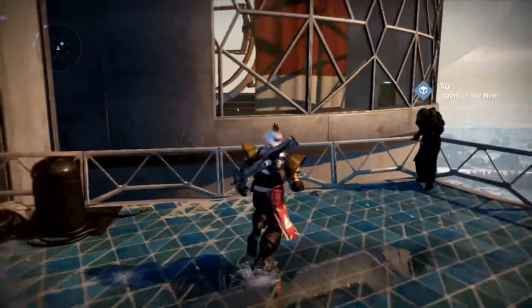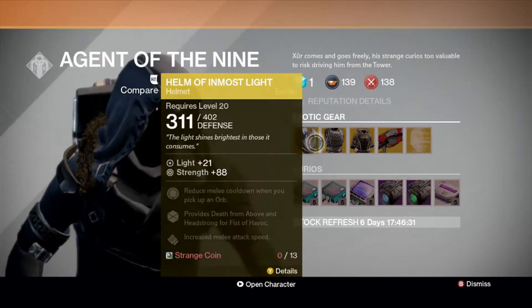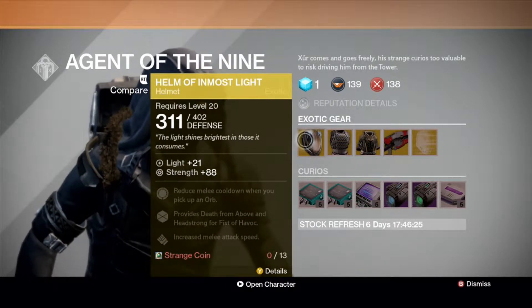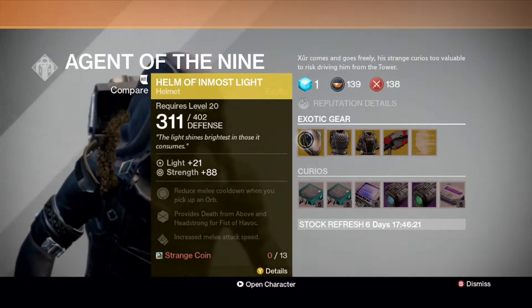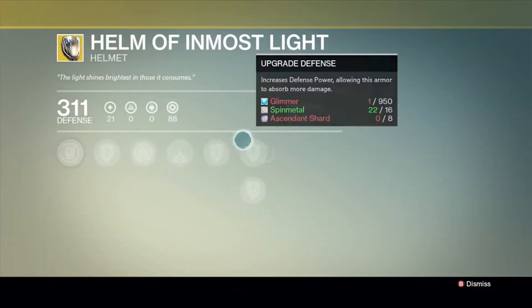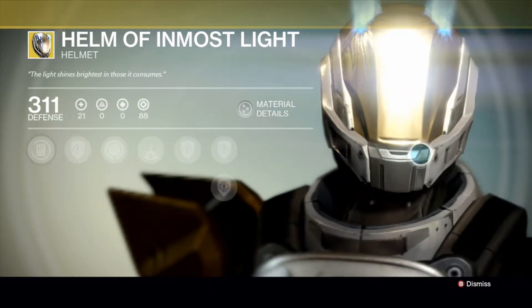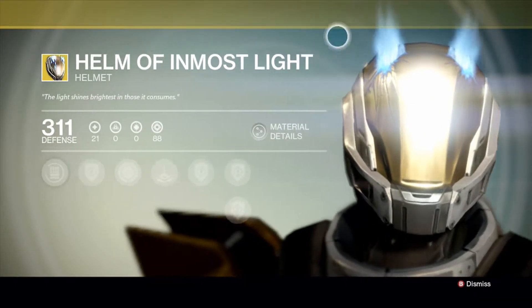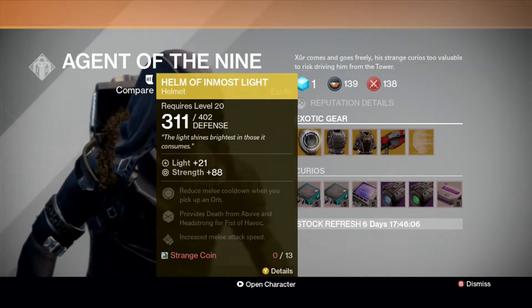See here, we got the Helm of Inmost Light for a Titan. Oh, that looks good. I like it. I can only break that — I got enough ascending shards, shit I should...